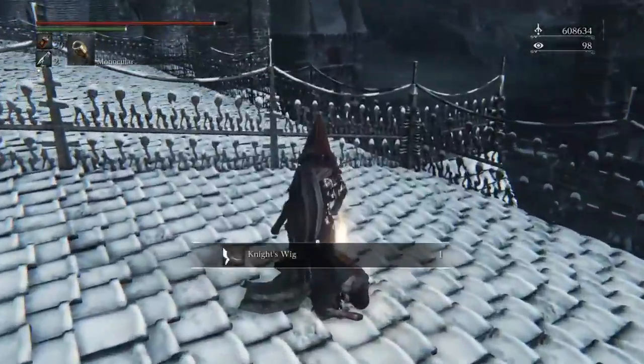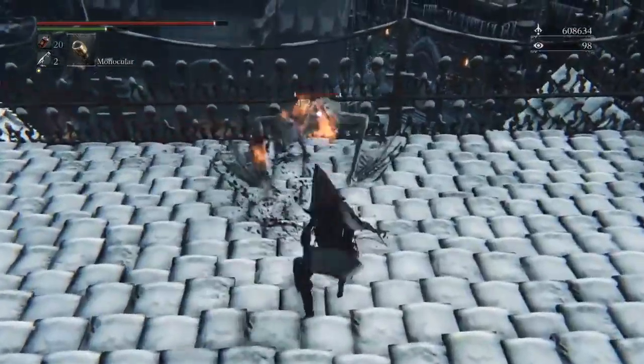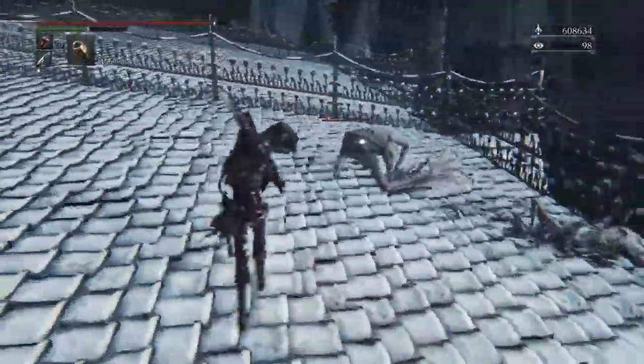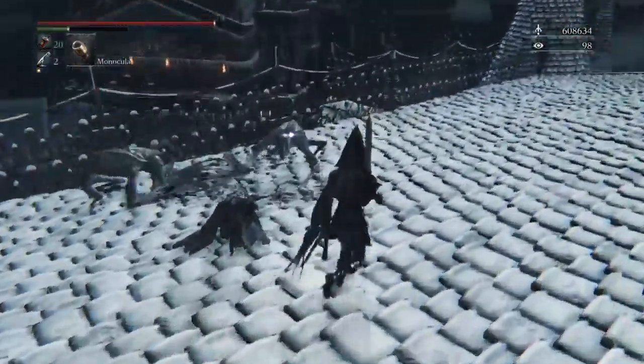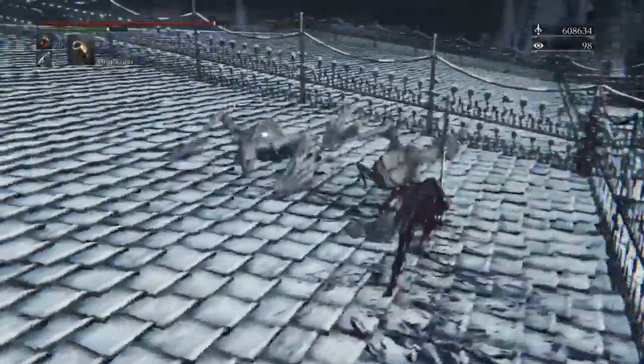Finish him off. There's an item here — grab it, it's part of that armor set from earlier. There are going to be two more gargoyles dropping down, so hit that guy twice then back up because this guy will hit you back. Back up — smack. Watch out for that attack.